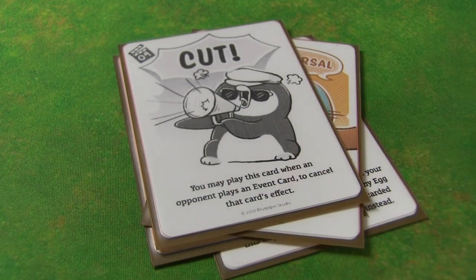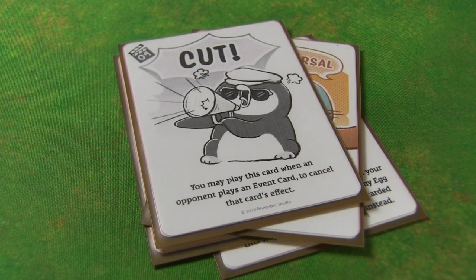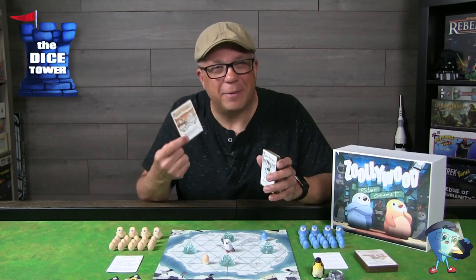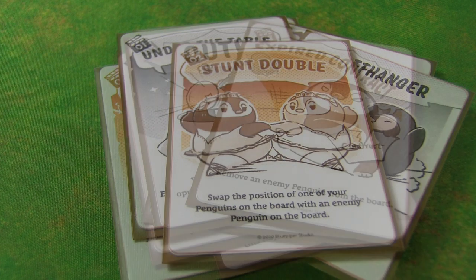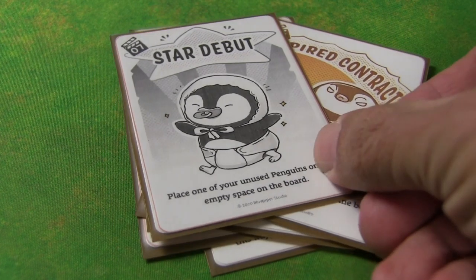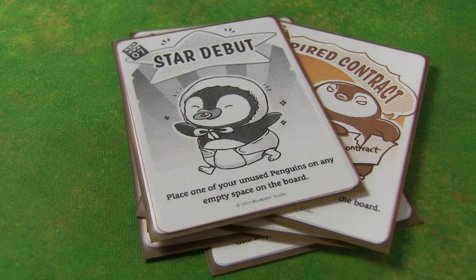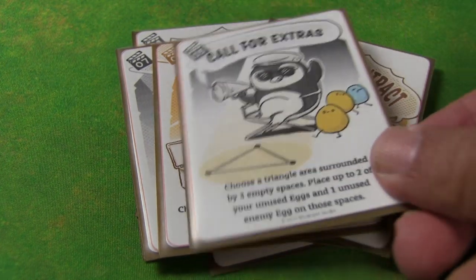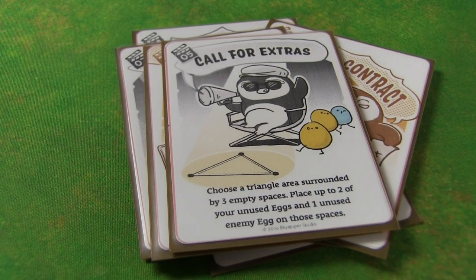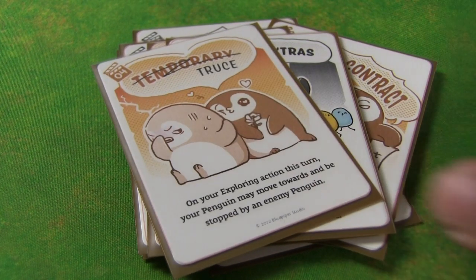All the event cards are super thematic. We're taking a look at Stunt Double — you're bringing in a stunt double, negotiating under the table, calling for truces, calling for extras. All kinds of things you'd expect from a movie. These event cards can really change up how you play and aid you in getting your eggs out to the board much faster.